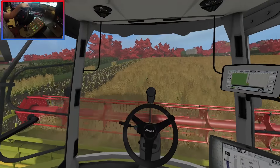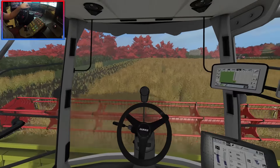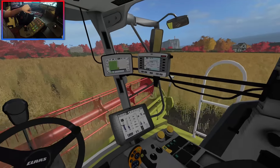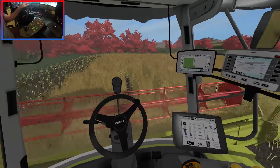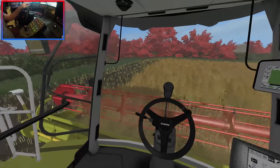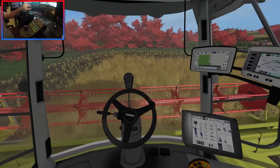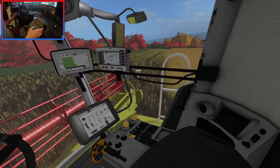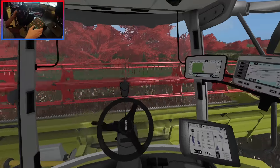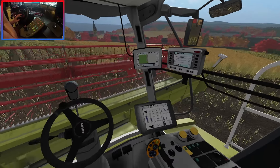We're coming up towards the end of the second headland now — the final one. Then we'll get our GPS all set up. There's the GPS on top of this tractor which is quite cool — it's a top-down GPS by the look of it. Let's come towards the end here.